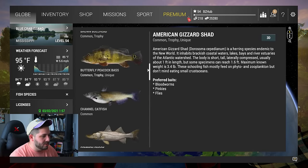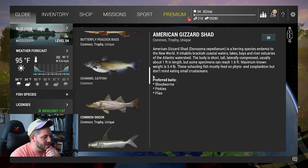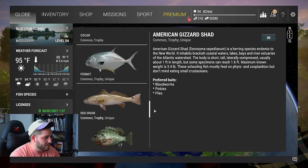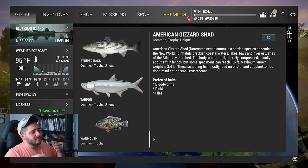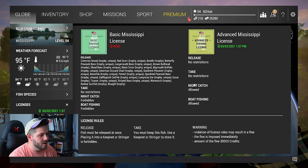Looking at the fish available here: gizzard shad, buffalo, bigmouth, black drum, bluegill, bonefish, bowfin, brown bullhead, butterfly peacock, channel catfish, common snook, gafftopsail catfish, golden shiners, largemouth bass, longnose gar, oscars, permits, red drum, redear sunfish, shoal bass, southern flounder, speckled peacock bass, striped bass, tarpon, and warmouth. Blue Crab may have more species than any other map in the game. The advanced license was $10,000 and travel costs were $14,500 — we need to catch some big ones.